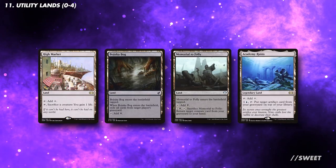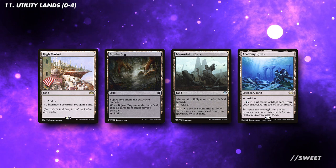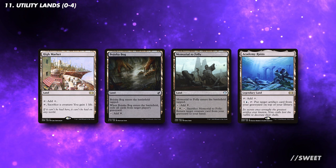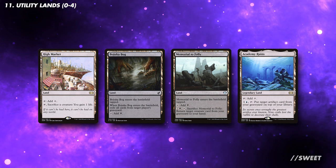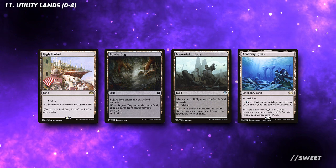For utility lands, we can run a couple of cards that help with our game plan — there are lands that help us sac creatures, deal with our opponents' graveyards, or return cards back from our graveyard. I wouldn't run more than four of these, as we are a three-colour deck. The rest of the mana base will be dependent on your budget. Look out for a video soon on this channel covering budget Commander mana bases.